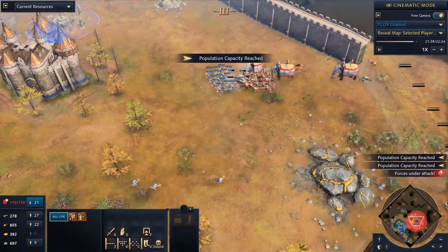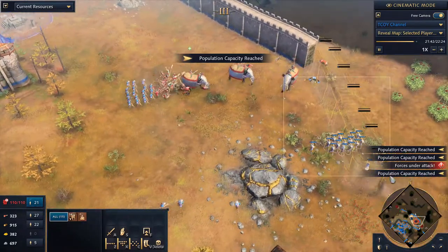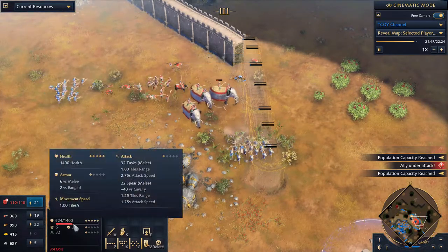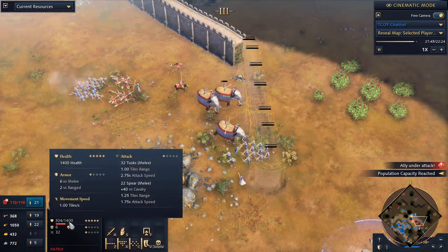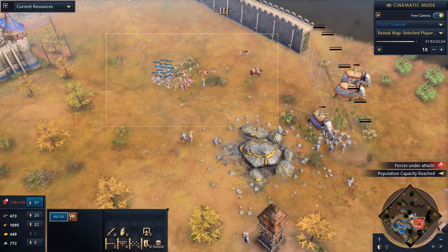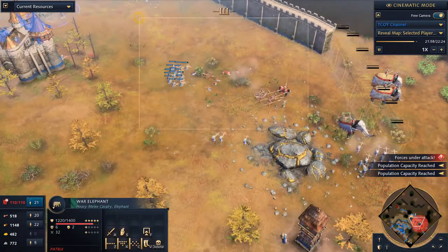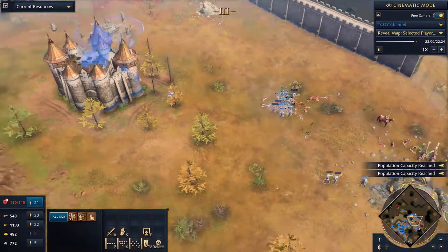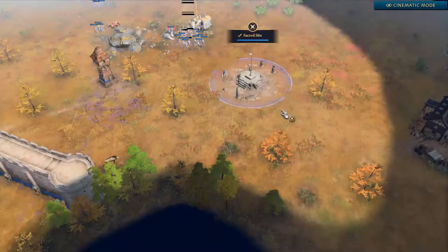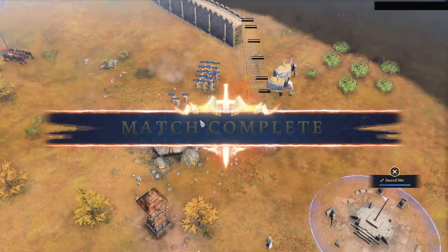He just got blown up and now we're surrounding him with the second wave of crossbowmen. These war elephants have a thousand four hundred and a half thousand health — a really difficult unit to kill. But he loses all his spearmen and loses the war elephants. I think he sees the strength of our position with units tripling, a double sacred site secured outside, and then he decides to attack. Castle Age French is very dangerous if you allow them to use their resources.